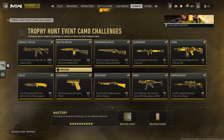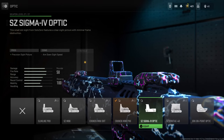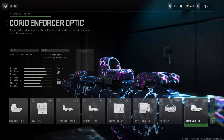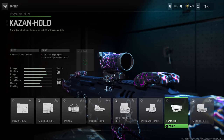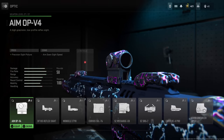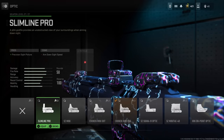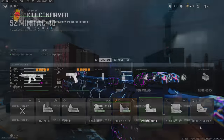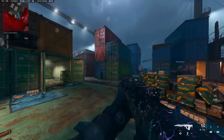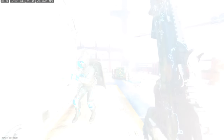Moving on to headshots - you can use any build you want, but for the battle rifles that require headshots, I'd recommend an optic with a red dot. My personal favorites are the Cronin Mini Pro, the Cronin Mini Dot, SC Mini, Slimline Pro, and Aim OP V4 - the Aim OP V4 is especially good for medium to longer range. Iron sights aren't too bad in this game, but at medium range and further it never hurts to have that added precision. I'd highly recommend the Cronin Squall or the TAQ-V since they're fully automatic, pack a punch, and let you get headshots done in one to two shots.